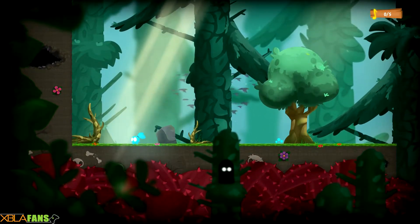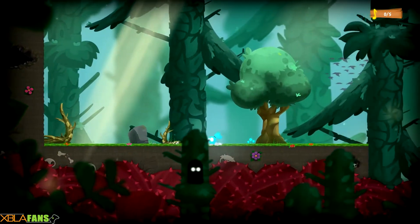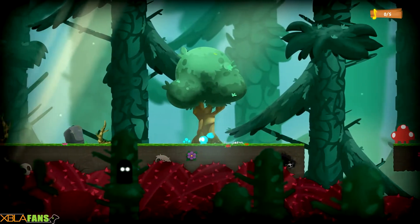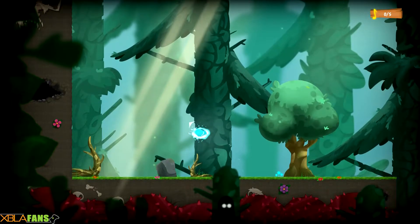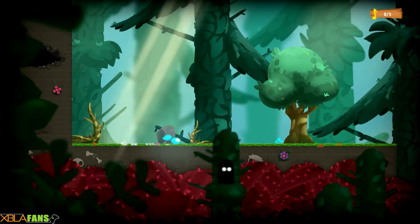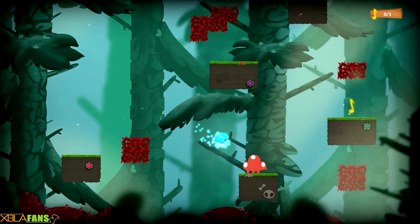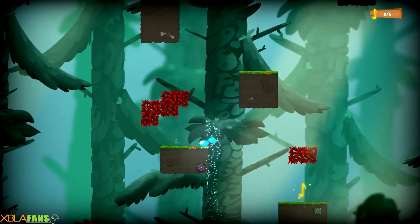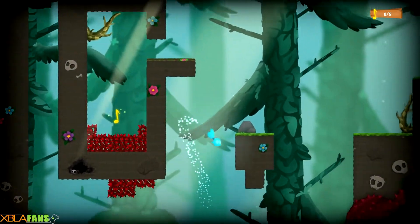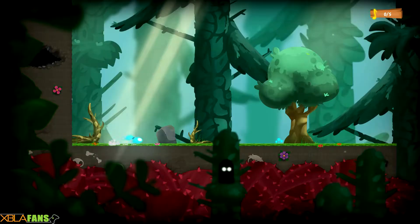Running around, I can jump — look at those little ears! It's like a squeaky toy. I can dash, which I overuse. Also if I'm in the air I can aim a charge, which is used to damage enemies, or slam into enemies. Those little music notes are collectibles, which we're going to ignore because that will just make me even more terrible at the game.